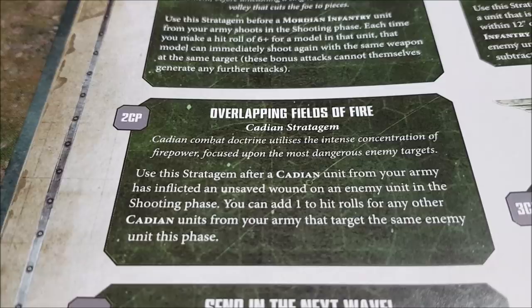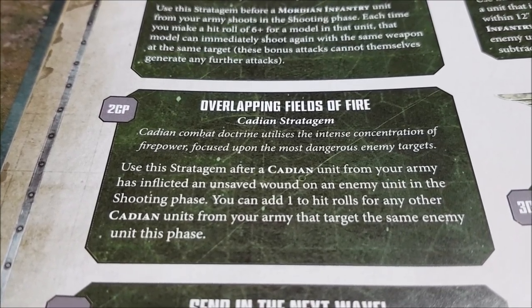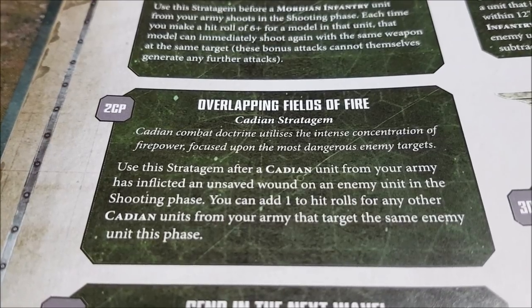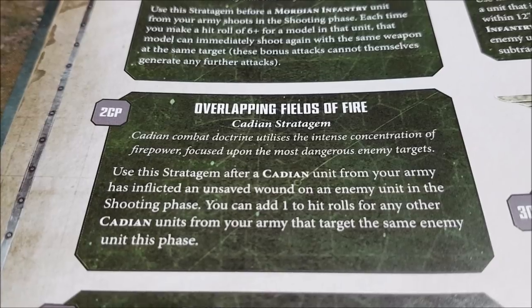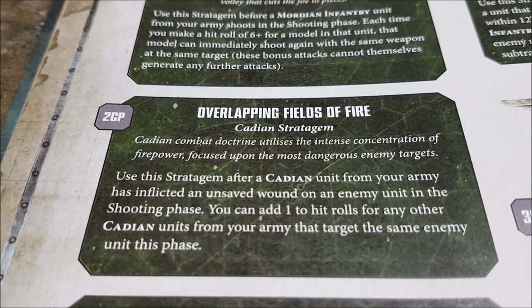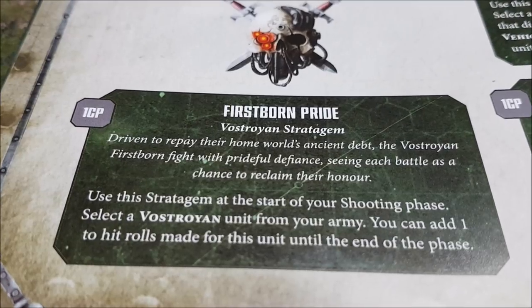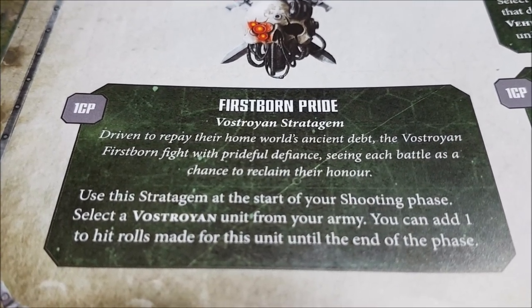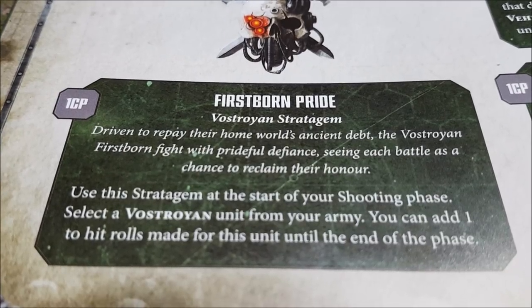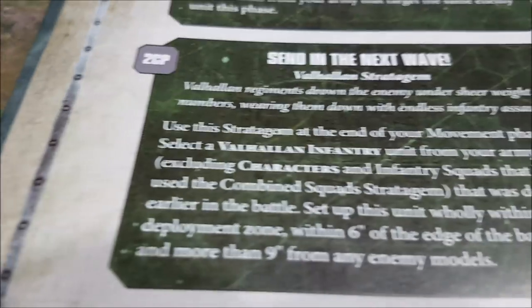The regiment-specific ones at the back are very good. Cadian stratagem for two command points: after a Cadian unit has inflicted an unsaved wound on an enemy unit, add one to all hit rolls for other Cadian units targeting the same enemy unit in this phase — hitting on threes suddenly. All the Vostroyan units add one to hit rolls, and remember these stratagems can be used on super heavy vehicles too, so your super heavy is hitting on a three.